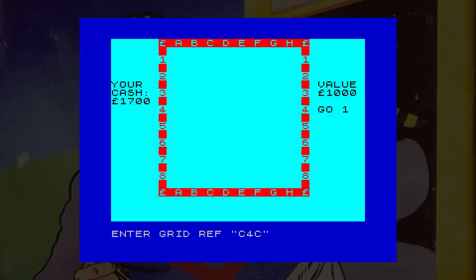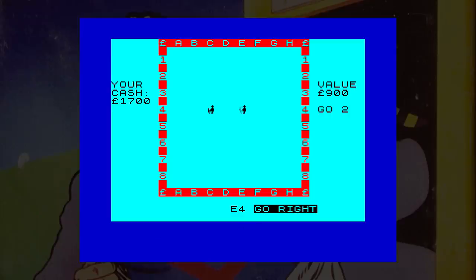Next is Treasure Hunt. This game hides some treasure randomly on the screen and you have to enter a grid reference to try and find it. As you guess, a little man digs, and if he doesn't find anything you'll get a hint as to where to go next. This can be over very quickly — in one game it only took me three attempts.